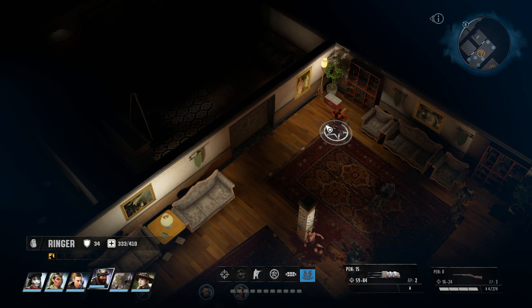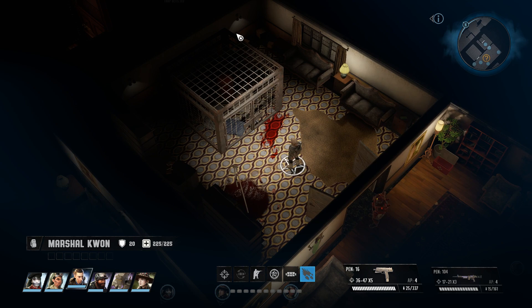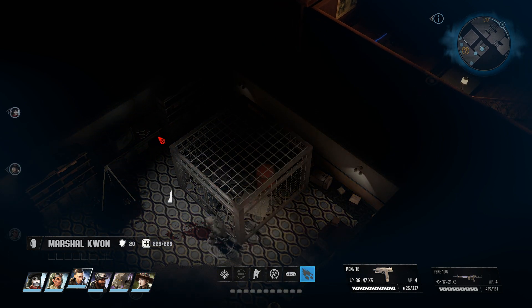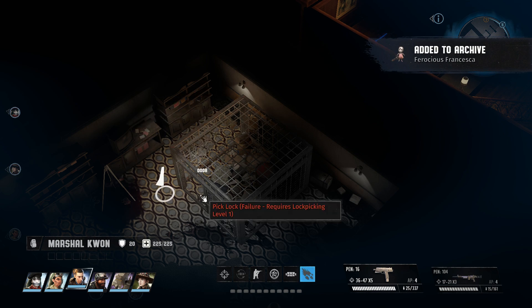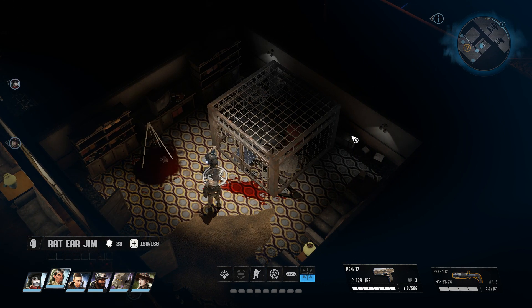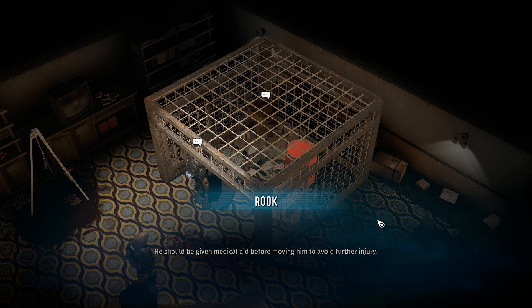He is going to get a level up the very next time he gets experience from doing anything. And then we can go back and save that other guy. It should be Quan who is running around — he's got all of the perception. The lighting in this room is very strange. Why can I not see to the sides of this cage? Our ferocious Francesca — plus 5% melee damage to all squad members. For some reason that was what made the room visible. Rook, you still in there buddy? This man has been badly beaten — from the nearby tripod and hook, you can deduce they've been using him as a human punching bag. He should be given medical aid before moving him.